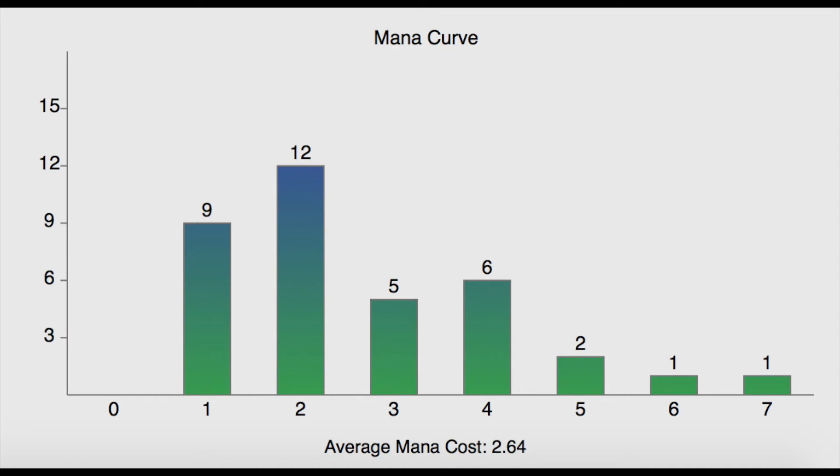That's it for the additions. Take a look at the mana curve — we have changed it from a slow deck to a more aggressive deck, and it also has a lot more synergy between the creatures. That's a decent first upgrade. This deck can be upgraded with cards you can easily find or trade.